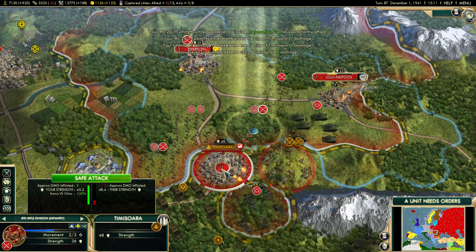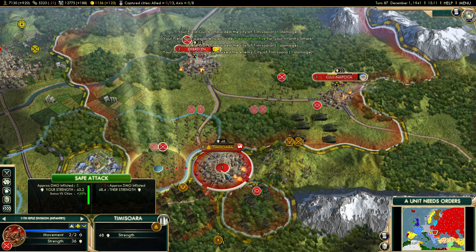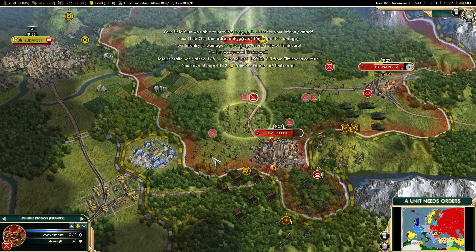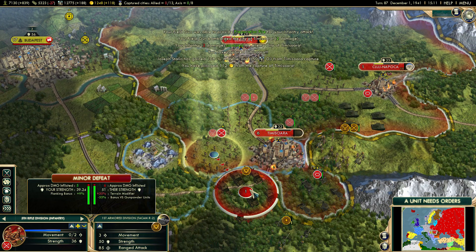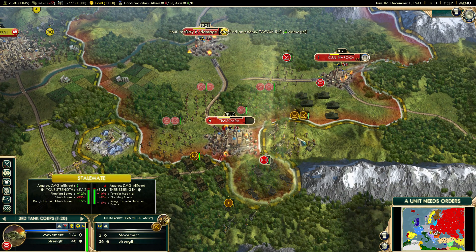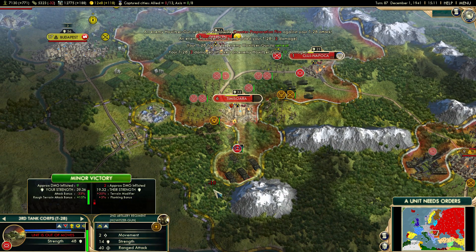Let's go and take the city. I'm going to focus on taking it, and I'll bring this infantry unit to defend. I can still attack here and we're going to go crazy. Victory stalemate — did we kill him? No, he's still alive.